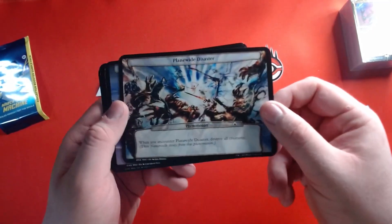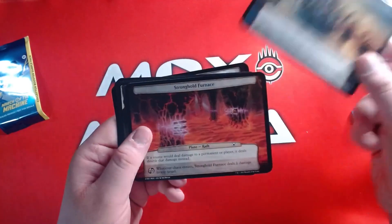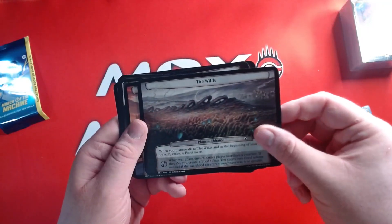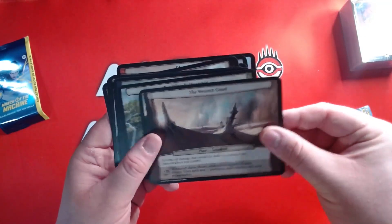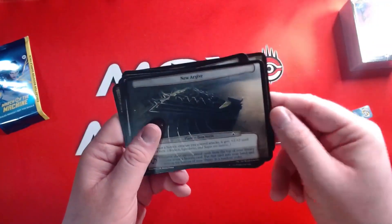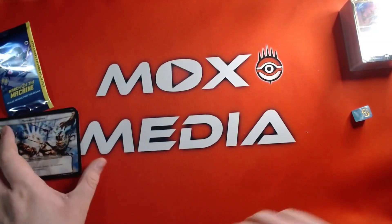We have Plane Wide Disaster, Zimervorne Basin, Selesnya Loft Gardens, Isle of Vesuva, Stronghold Furnace, The Wildness of Eldraine, Ghirapur, The Western Cloud, Ten Wizards Mountain, New Argive, and Back to the Disaster. That's so cool — I love Plane Chase.